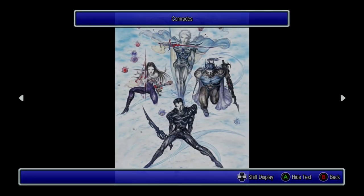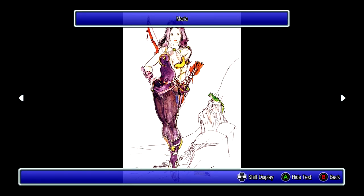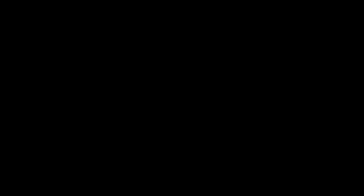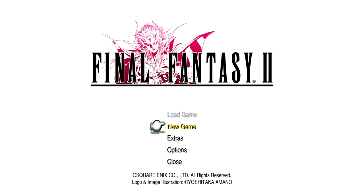The gallery is going to be concept art and stuff like that. Concept art by Amano is just excellent. If you pick up the Final Fantasy Ultimania books, that has all of it in it.